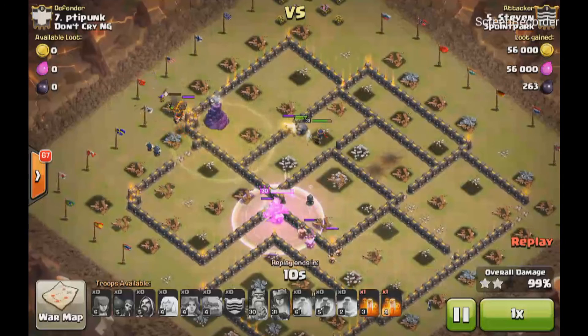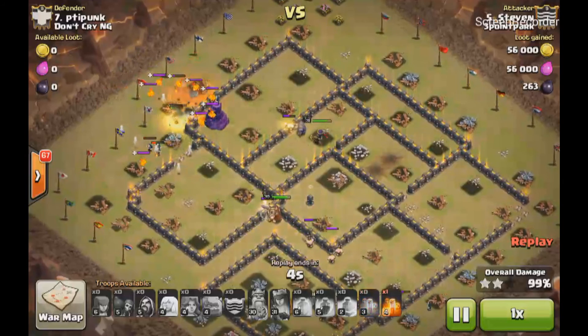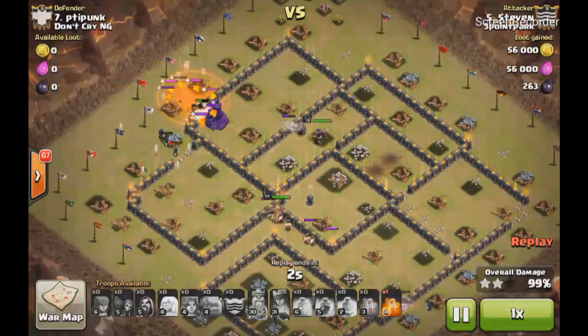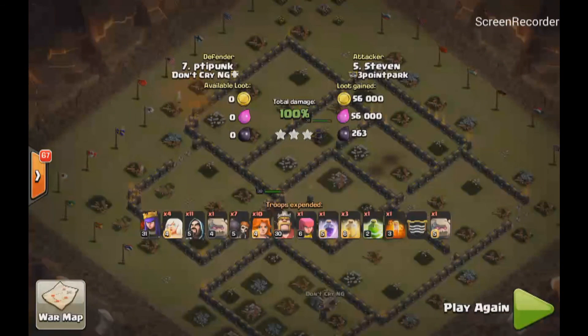He still has a golem tanking for him in case his Valkyries had died. Down goes the swag poison to take care of the pups that finally popped — that was enough. The Valkyries' splash damage took out that wizard tower. Those redheads are tough and they're going to get even tougher after Monday's update. Three Point out.